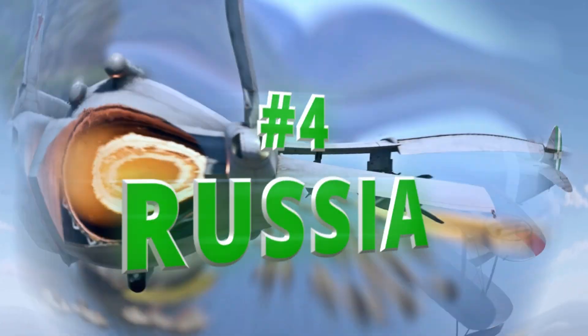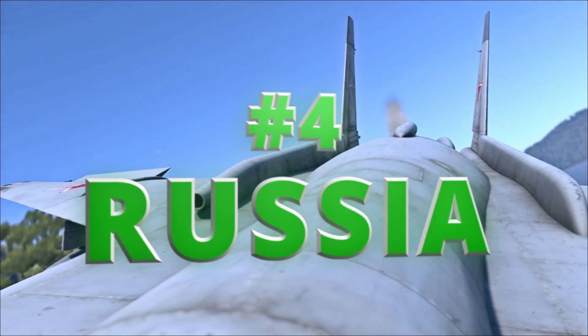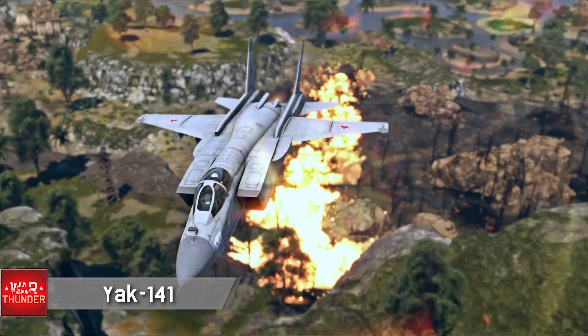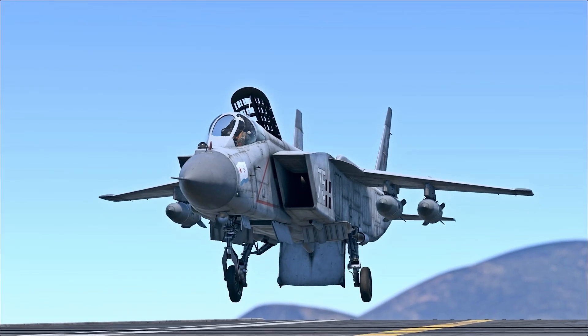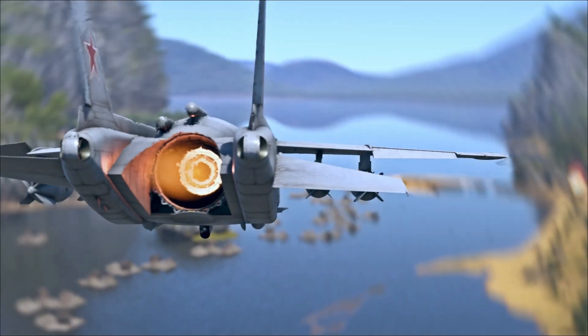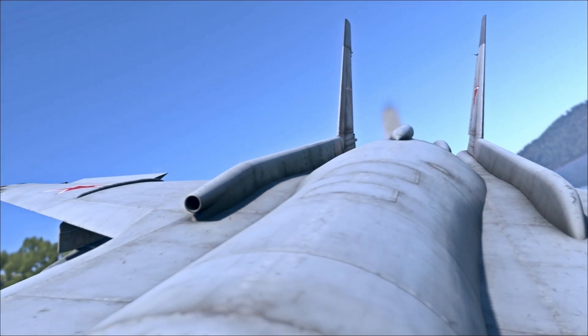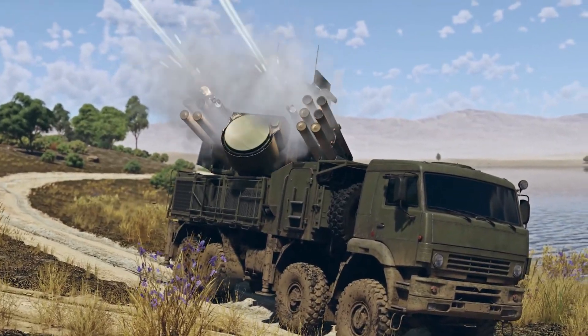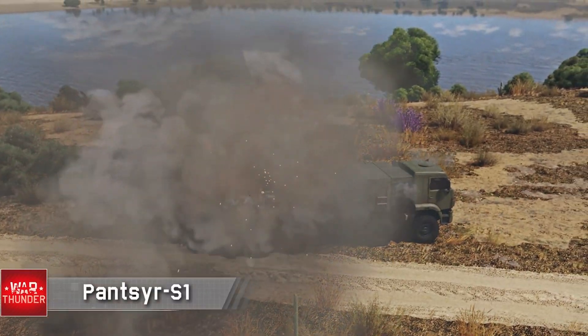Coming in fourth place is Russia with the Yak-141 Freestyle. I'm really glad that plane is here — I can't wait to show it in a video, I'm still spading it. Russia also got a premium plane, the I-15, which is a bit low-tier but still cool. The big deal for Russia though was the Pantsir S1 on the ground side — I think that's the centerpiece for the Sky Guardians update.